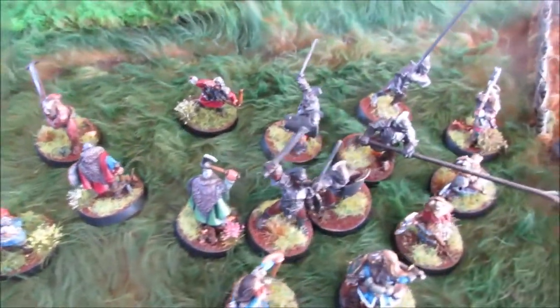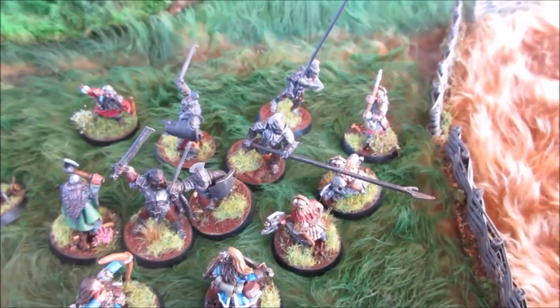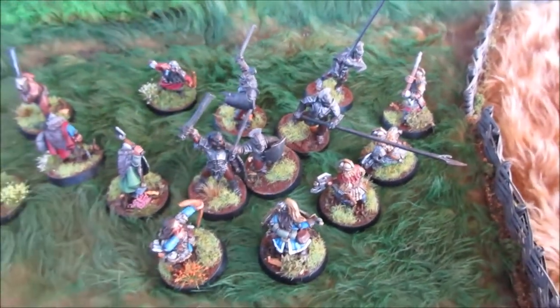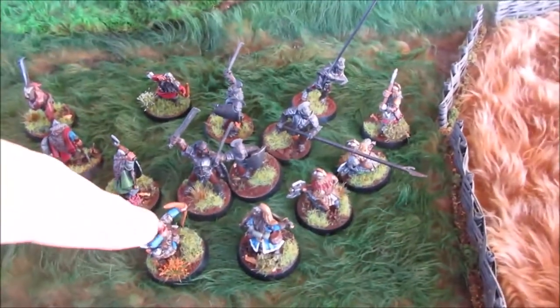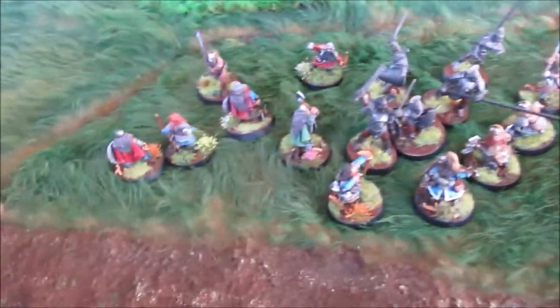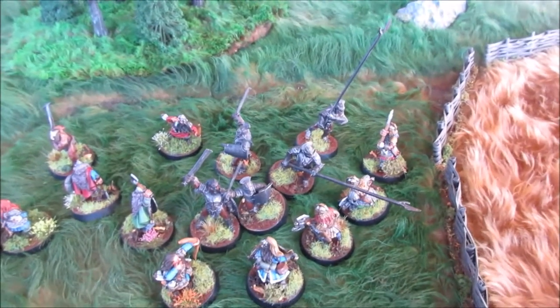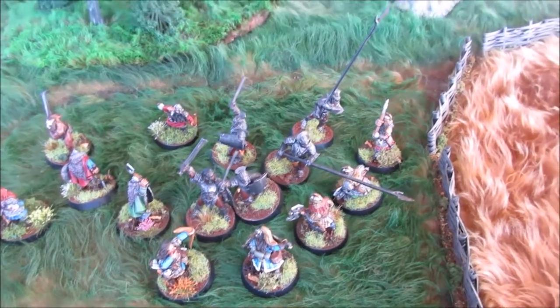The dice went with the dwarves — quite a few casualties inflicted and none taken, which is really good. Still haven't inflicted a wound on the captain though; Mirin and Dar double-teamed him but rolled poorly on the wound roll. Mirin still has three Might to use. The Uruk-Hai are down to six models, which means they're broken. Depending on priority, each Uruk-Hai now needs to make a Courage test.